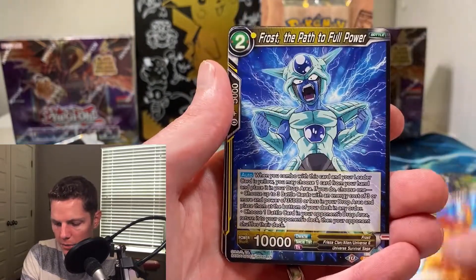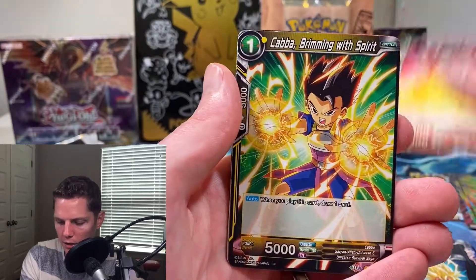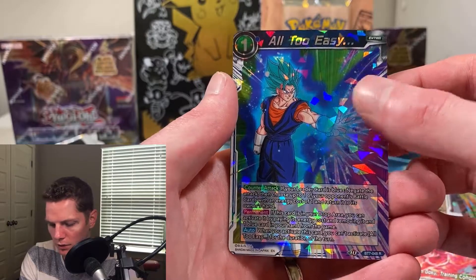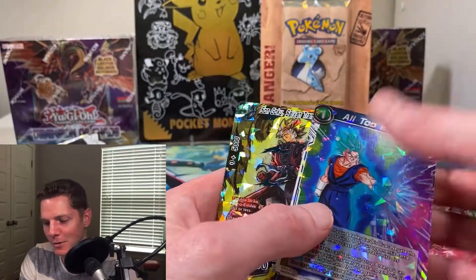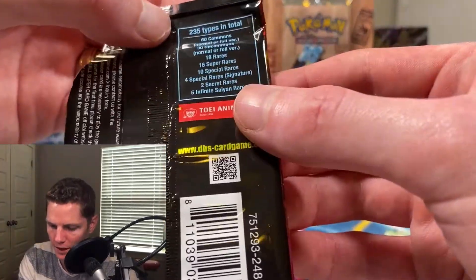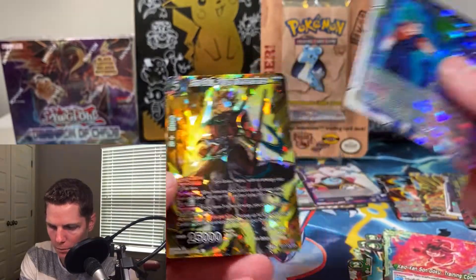Vados, Natade Village Monster, Frost the Path to Full Power, Familial Bonds, Trunks at Adventuring, Helping Hands on Gohan, Kaba Brimming with Spirit, All Too Easy Rare, and the ISR — Assault of the Saiyans Infinite Saiyan Rare. Not worth anything unfortunately, but we got the Goku — Goku Saiyan Transcendence. Pretty cool.